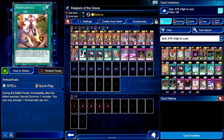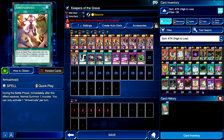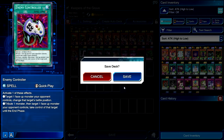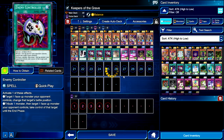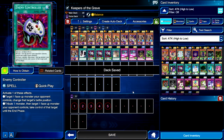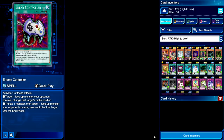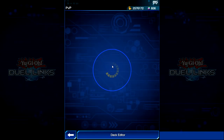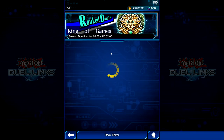I might actually swap out the Arrivals for a third E-Con, just to see how it goes. And I might drop Oracle down to one, but we'll just have to wait and see. Yeah, I'm going to test it like this, see how it does. Hopefully it all goes well. Let's jump into some PvP with it. I'm super happy that Visionary is a card in the game — it's just a cool card in general. Let's see if we can pop off.